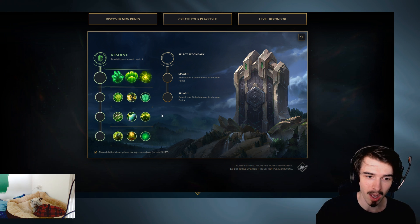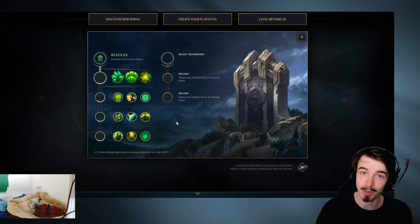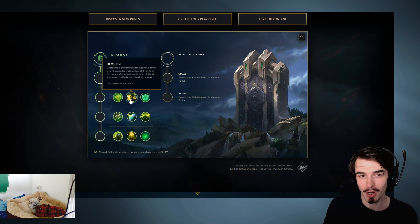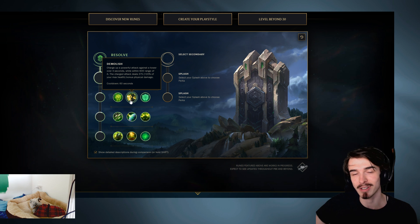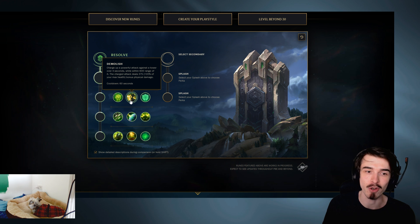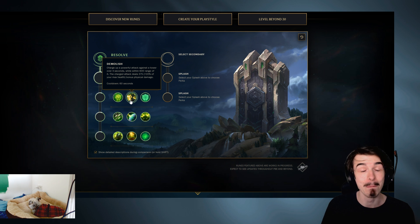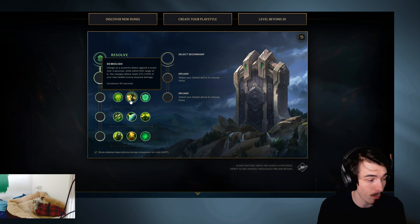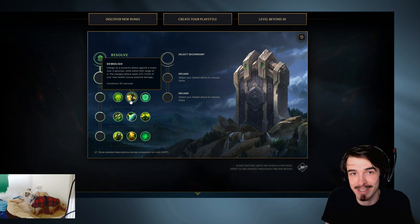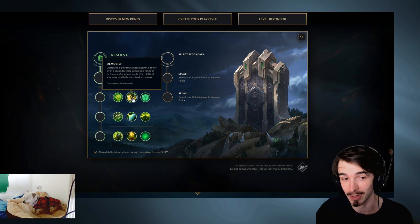These greater runes in Resolve - I think some of these are awful, most of them actually are awful from a jungle perspective. But there's one, Demolish, which I think is really interesting. You charge up a powerful attack against the tower over four seconds, and when you get close to the tower, you smack it and do a ton of damage - 375 base damage plus 20% of your max health, not even bonus health. With a one-minute cooldown, you could just turn up to a lane and use this as poke damage onto the tower. That's a crap ton of damage - I think it's really good. You could take that on any jungler, not just a tank jungler, because that's how good I think it is.